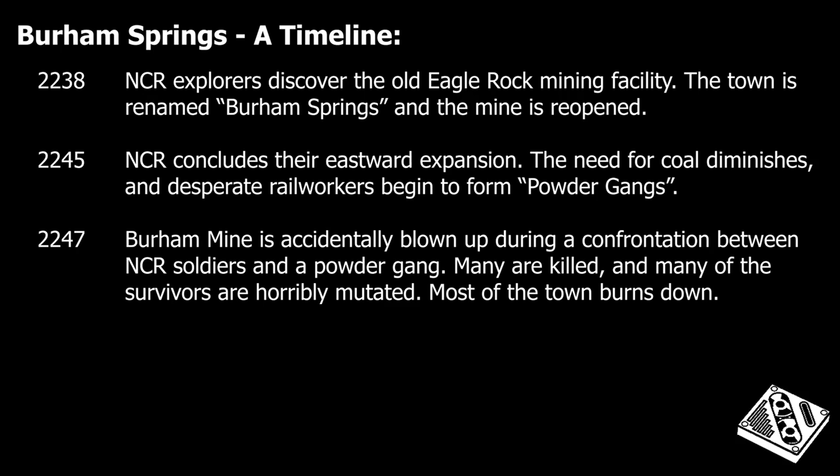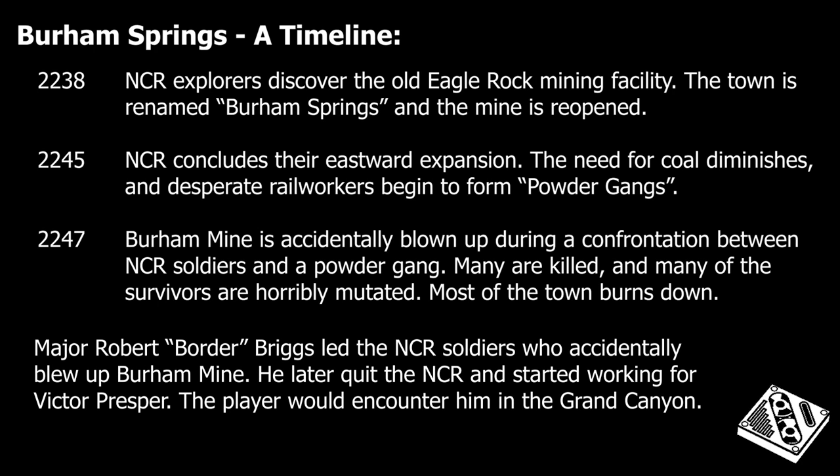One particular group of powder gangers began preying on travelers between Burham Springs and Hoover Dam, eventually drawing the NCR's wrath after killing several important NCR politicians. In 2247, the NCR 5th Engineering Division, led by Major Robert Border Briggs, pursued the powder gang into Burham Springs. The gangers entrenched themselves in the old coal mine, and when the NCR attempted to blast them out, it ended up setting off the gang's supply of explosives. This partially collapsed the mine and ignited the underground coal veins, setting most of the town ablaze. Flooded with fire and toxic fumes, almost everyone inside the mine was killed, but the strange combination of toxic waste and environmental factors transformed at least two dozen of them into strange new mutants known as the Gehenna. Between the fire, the fumes, and the mutants, the town was soon abandoned.